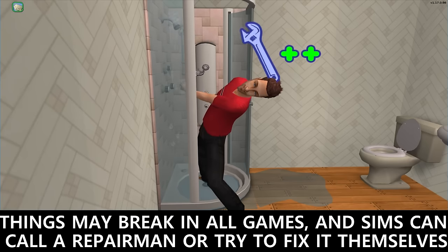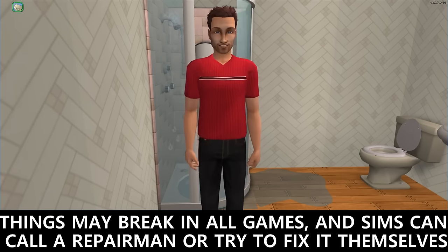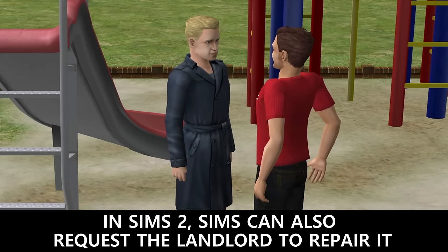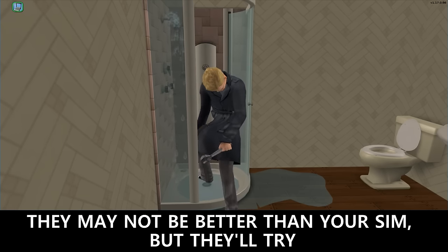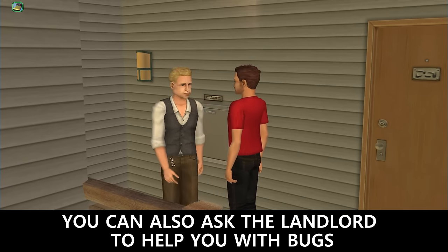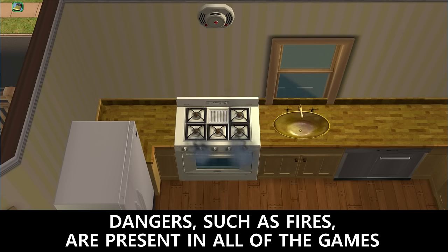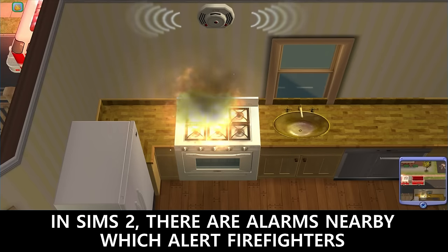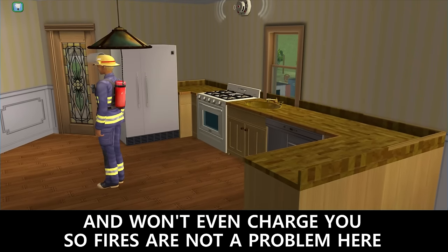Things may break in all the games and Sims can call a repairman or try to fix it themselves. In Sims 2, Sims can also request the landlord to repair it — they may not be better than your Sim, but they'll try. You can also ask the landlord to help with bugs. Dangers such as fires are present in all of the games. In Sims 2, there are alarms nearby which alert firefighters — they arrive right away and won't even charge you, so fires are not a problem here.